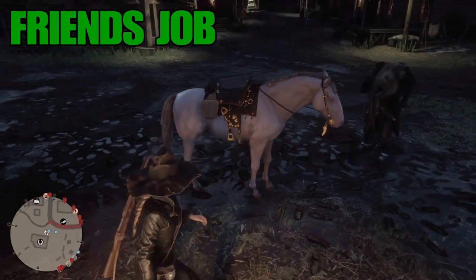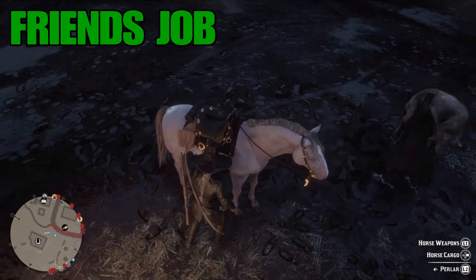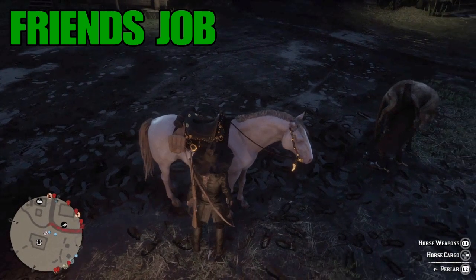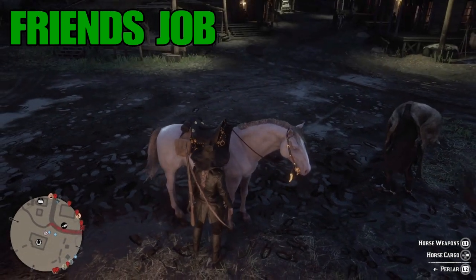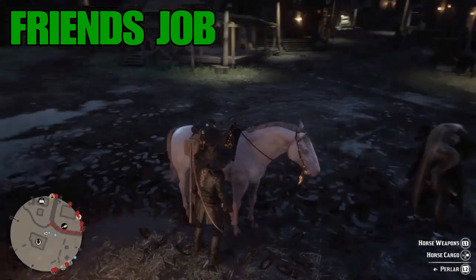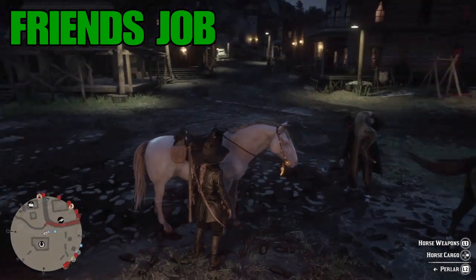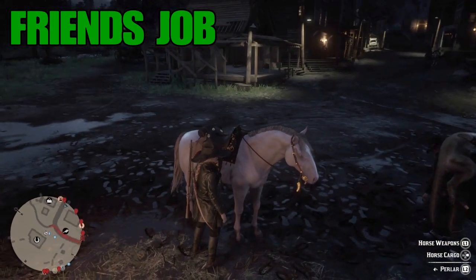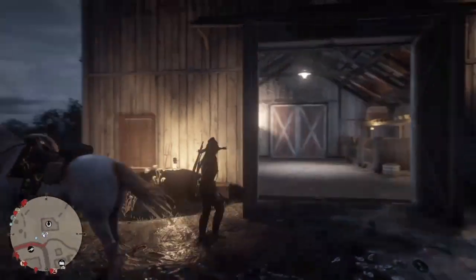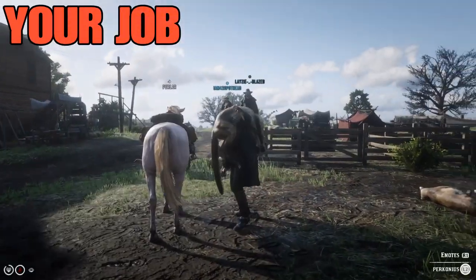We're going to be duplicating the panther. This is exactly where your friend is going to need to stand every single time after he stows the panther — right next to the front of the saddle. Standing there allows him to take a step to the left and back to take off the panther. He's not going to touch the analog sticks the whole time; he's only going to hold Square. That's very important.